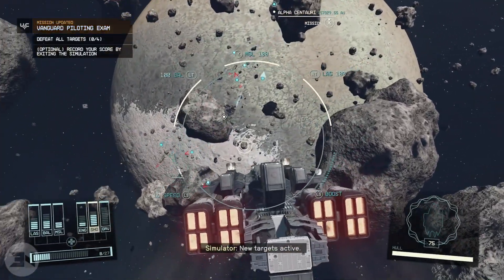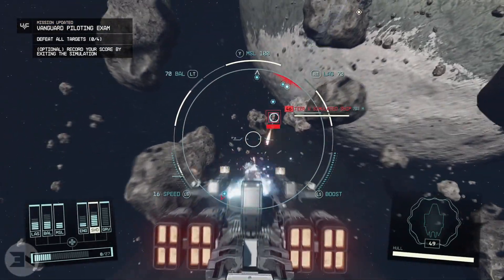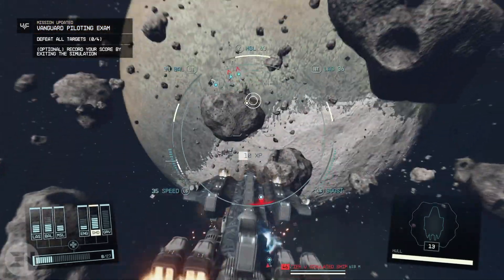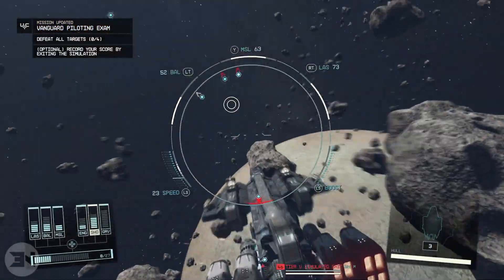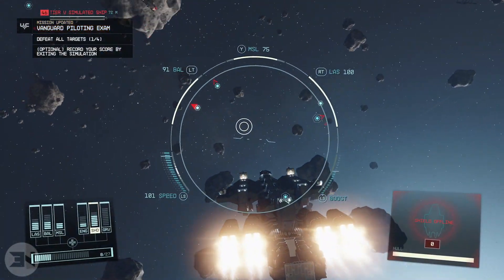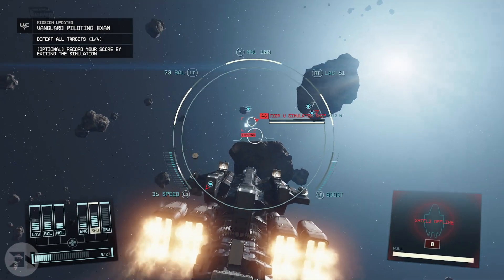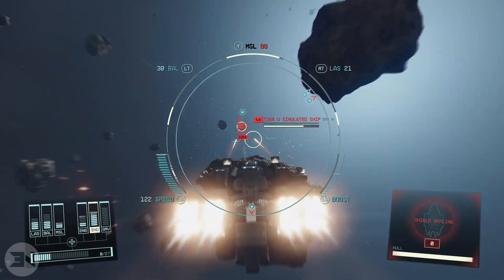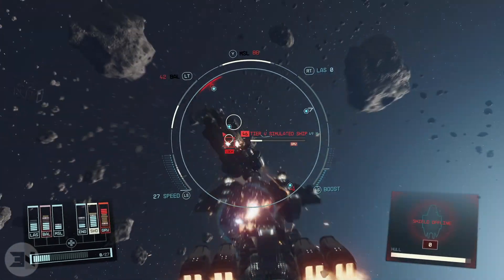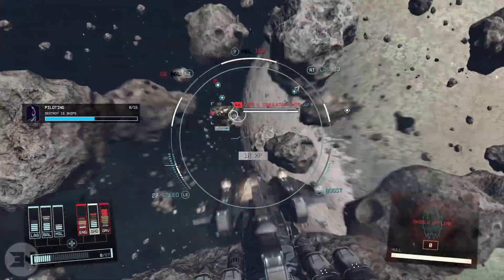Make sure that you have the skill points to spend beforehand. If you get to rank two and you need to destroy fifteen ships, and you destroy those fifteen ships but you don't have the skill point to level up piloting, all of the progress you make after that will not count. You need to be at that rank for it to start counting toward the next rank. So once you hit rank two, go back to the flight simulator, get to rank three, leave, get yourself a skill point, then come back and do it again for rank four.